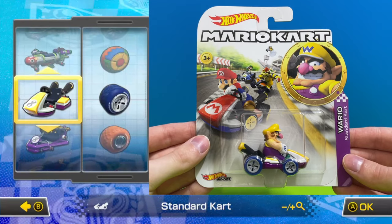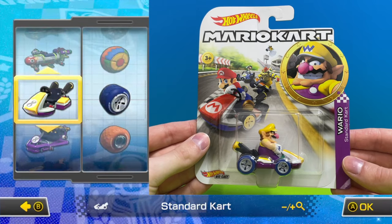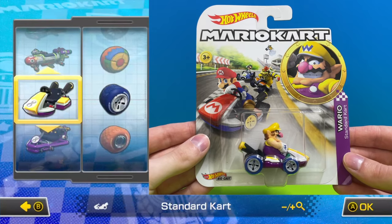Rolling up in another standard cart is the character Wario, this one is a yellow standard cart with blue standard wheels.